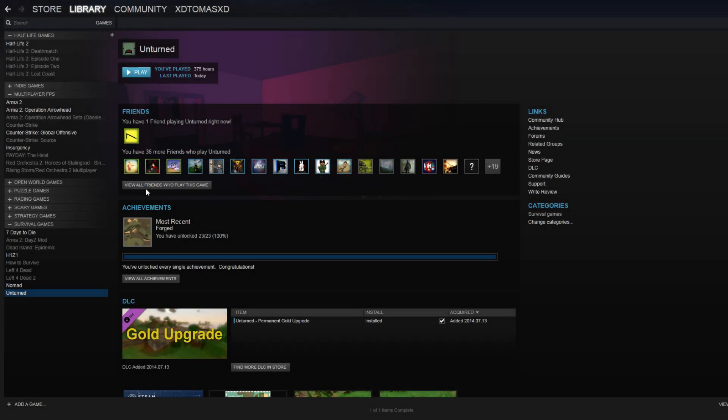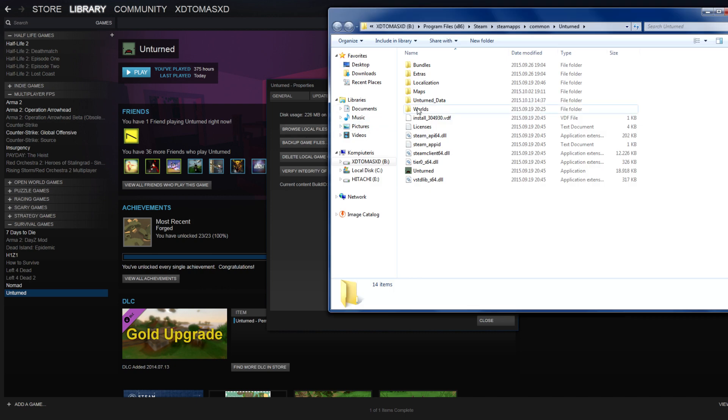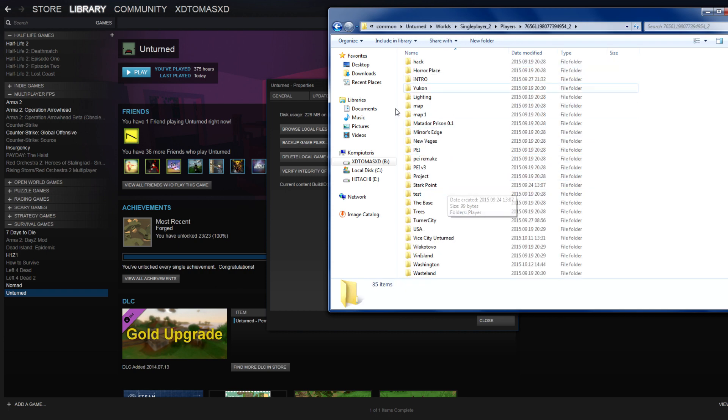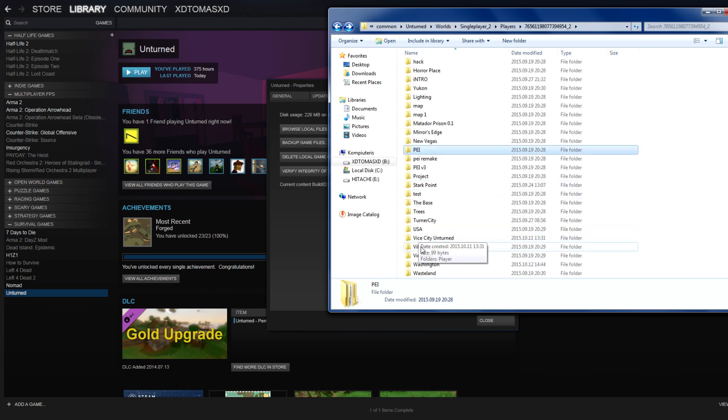We're here on our desktop. Go to Unturned properties and press 'Browse Local Files.' Now press on Worlds, and as you can see we got three single player characters — these are three inventories. I've got single player two, which is the third character. Go to our players list, press on this one, and you can see a lot of inventories in this folder from lots of different maps. Find PEI, go to PEI, and copy this whole player file.